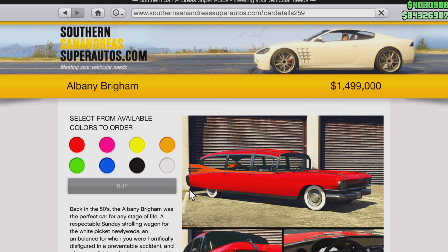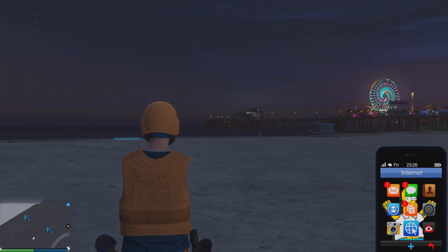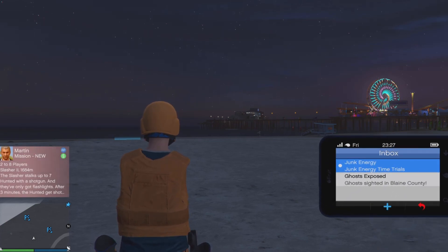You can add a new vehicle based on the Ghostbusters vehicle and you can also unlock a Ghostbusters delivery — basically the GTA version of Ghostbusters.